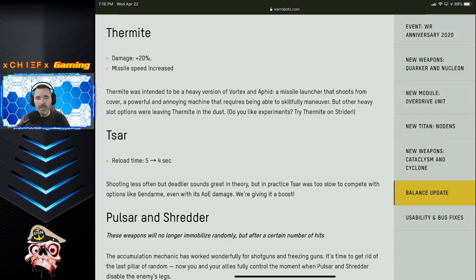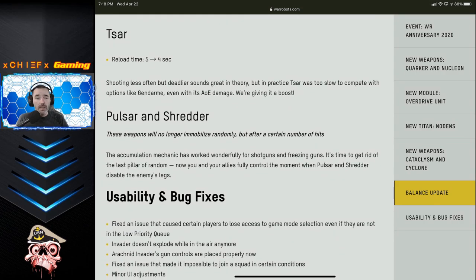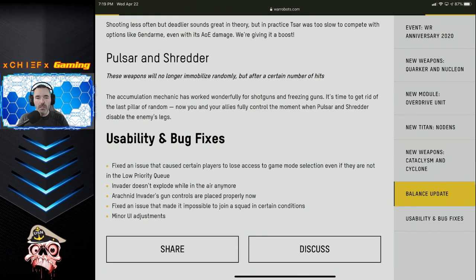The first Titan weapon to receive any adjustment is the SAR — the alpha rocket weapon — and it got a decreased reload time, going from five seconds to four seconds. It was already a very strong weapon, like all Titan weapons, so I'm not sure why it really needed a buff, but they threw one on it anyway. This might be something to consider if you're planning a rocket build for Titan weapons, or if you run a mix of SAR and machine guns, which is also a very effective build.